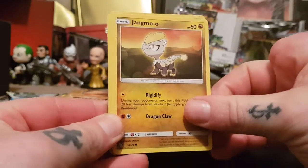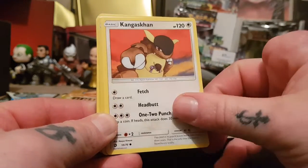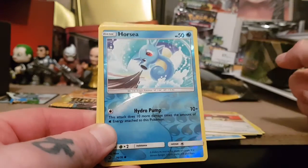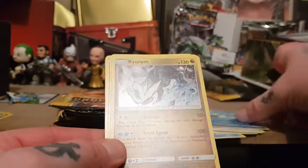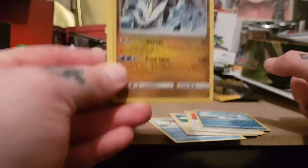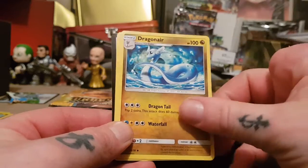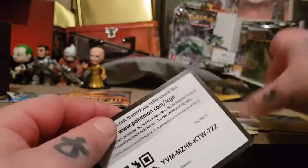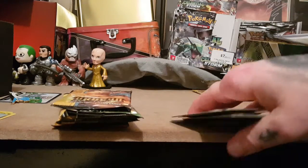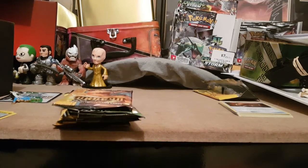Alright, we've got Jangmo-O, Totodile, Swablu, Corsola, Kangaskhan — Kangaskhan's back! We have a reverse holo Horsea, and then we've got Drampa — that's actually a holo card. So there's your Drampa holo. We've got Fire Energy, Croconaw, Dragonair, Dragon Talon, and then the code card. So there's that first pack — a pretty good taste of what's going to be in these.